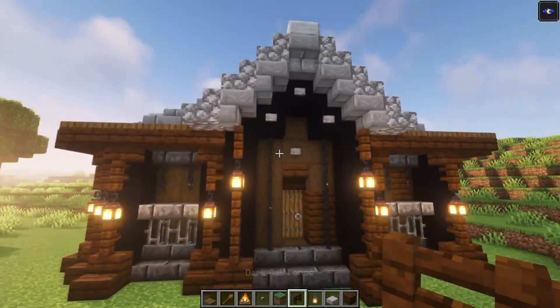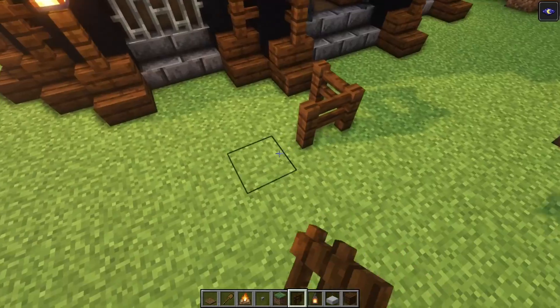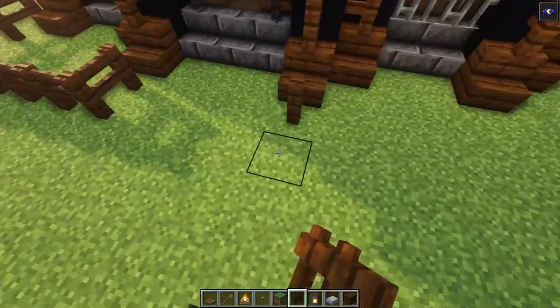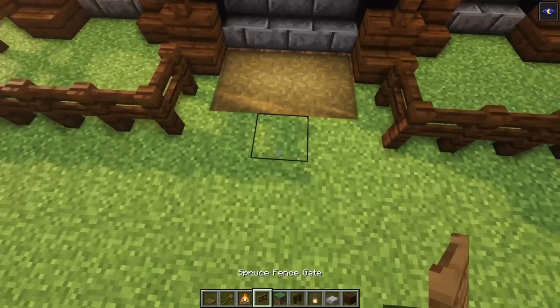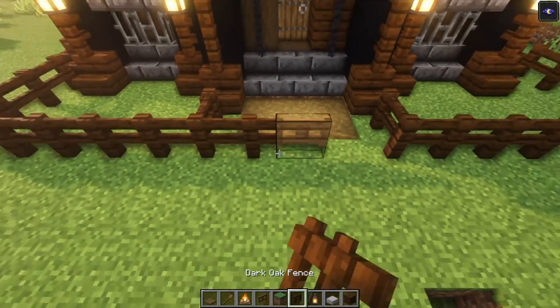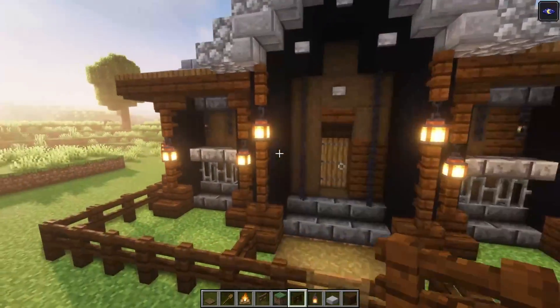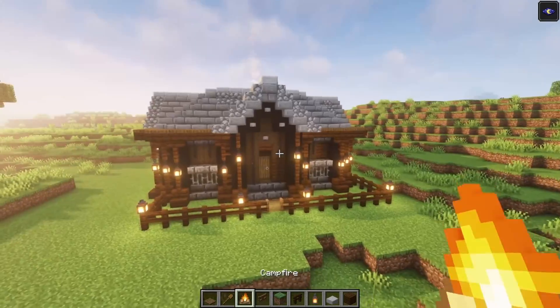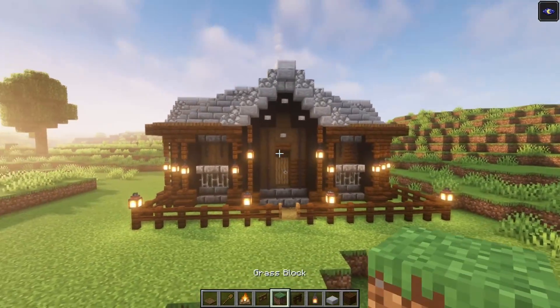Now let's create a simple garden. Go in one block and connect these two points together. Do the same thing over here — place a spruce gate and then connect these two sides together. After that you want to add a lantern on top of each of these two. Now we got a simple little garden going on as well.